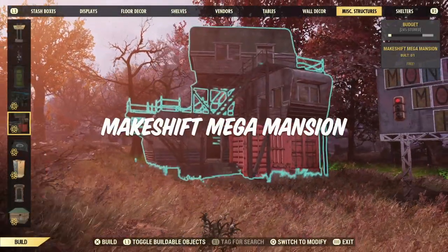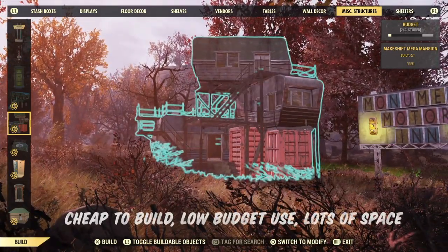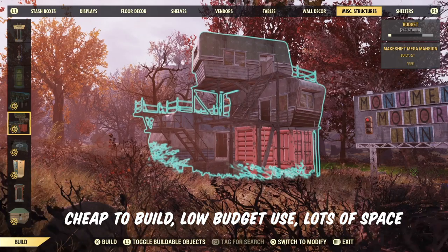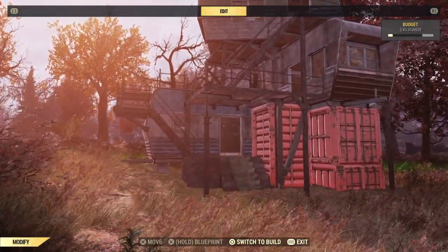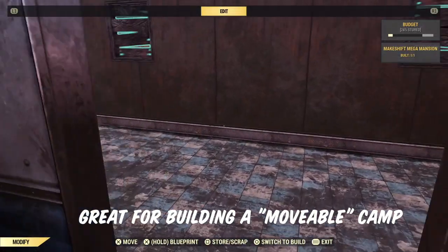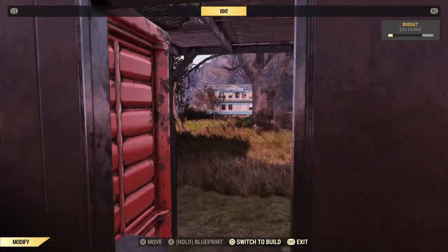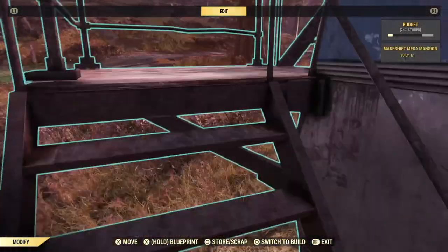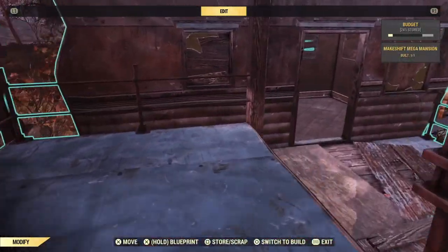Next up, the makeshift Mega Mansion is fantastic. It's cheap to build materials-wise, it's really easy on the budget for the size, and it's got lots and lots of space in it. It takes about two to two and a half percent of your build budget in total, which is fantastic for a structure this size. It's got three big rooms, a big deck on the middle level, and a little porch up above. It's super cool.